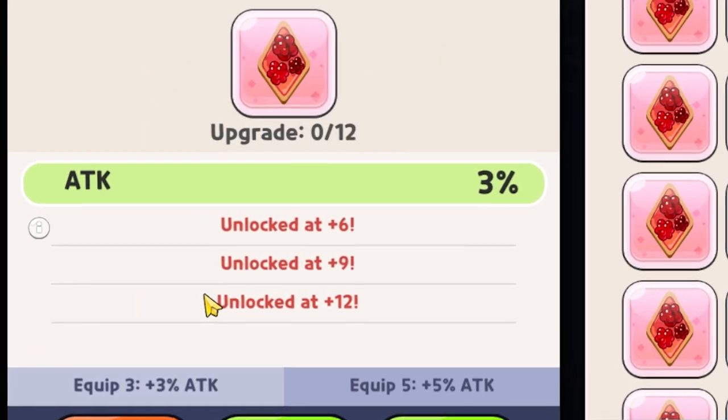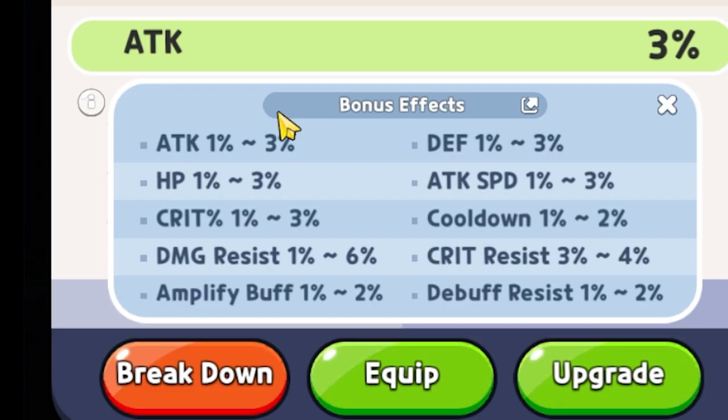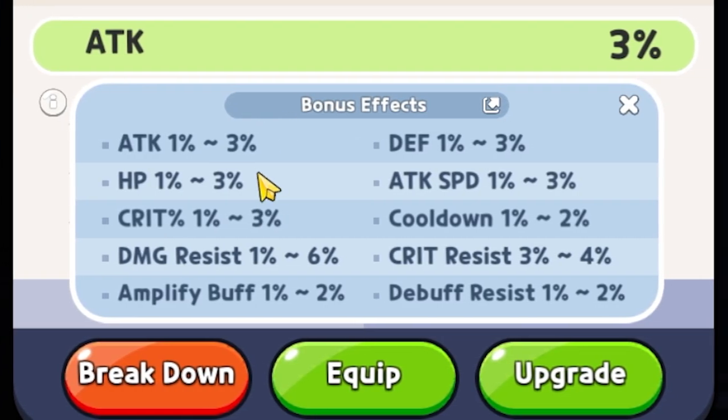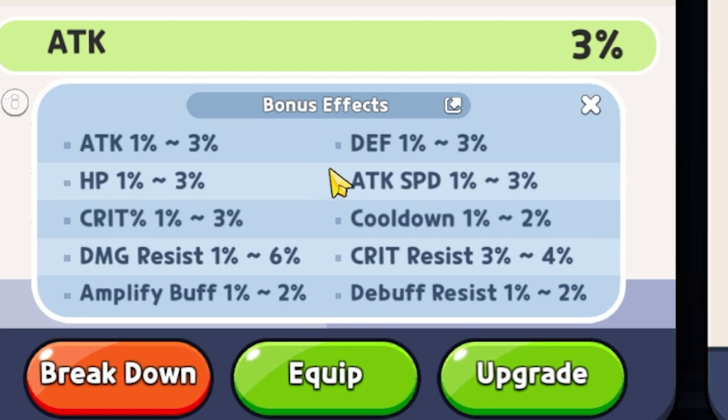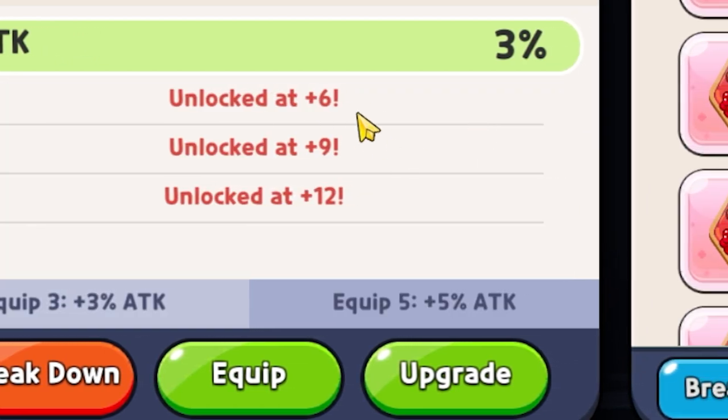On each topping, you can see the substats available. If you click the little circle with the eye on it, it will pop out a window showing all of the bonus effects you can receive as substats — currently at level six, level nine, and level 12. This chart is really important because it shows you the minimum and maximum value you can get as a substat for that specific topping.